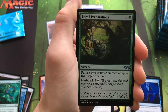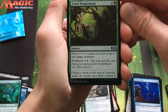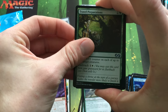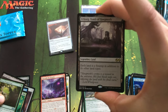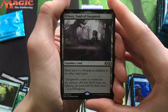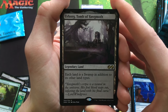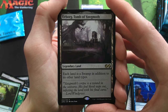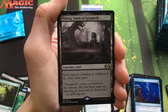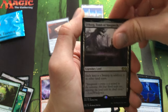Homunculus Token. Foil Travel Preparations — puts +1/+1 counters on up to two target creatures with Flashback. Interesting; I don't think I've ever seen that card before. Next up — Urborg! This is a really interesting land. It doesn't have too much impact in EDH at first glance, but actually, because a lot of cards double the black mana from Swamps, this would be pretty good. I'm excited to have that.